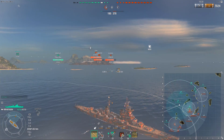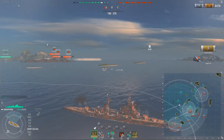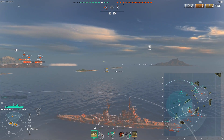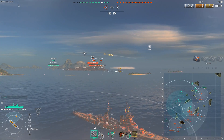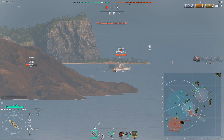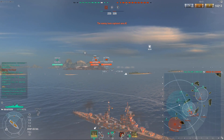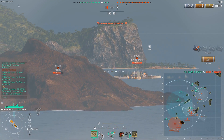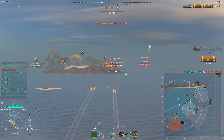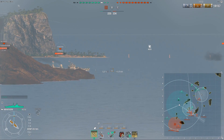Looking at the minimap, we can tell that my team is pushing for C with almost no presence elsewhere. We have a Minotaur alone at B who's probably going to die, and a Shima delaying them at A. The reason I smoke up here is because I want to delay them as much as possible - my team is far out of position, all slowly moving up to C, and it's going to take them ages.